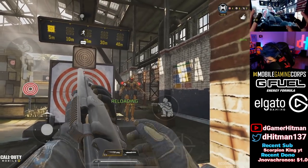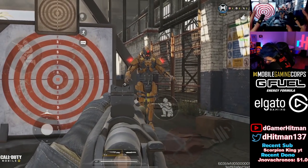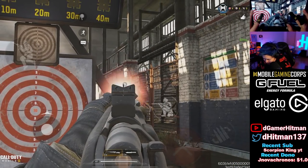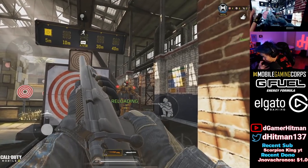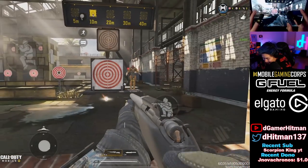Important damage stats to know: leg shots are 72, base ammo is 5 rounds, arm shots and hand shots deal 100 damage, and headshots are 144. That's pretty neat.